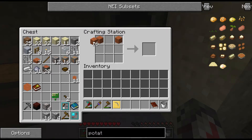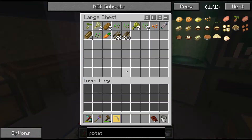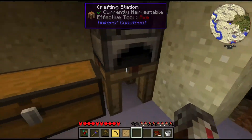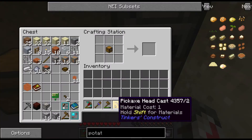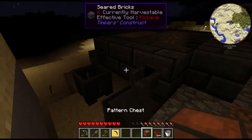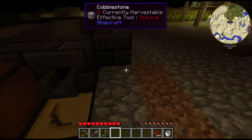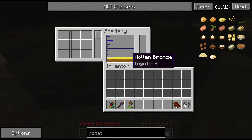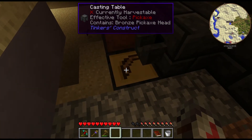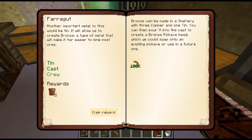Let's go ahead and make another pattern chest just for my casts, and throw that down there. And there we go — eight bronze ingots. Pour that. Hey, look at that — the bronze pickaxe head. We are moving right along.